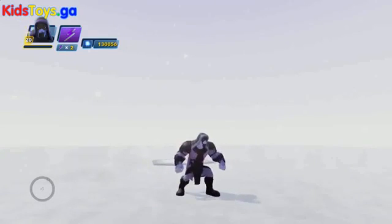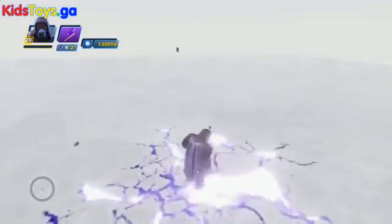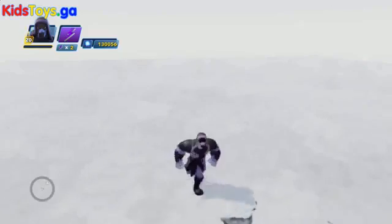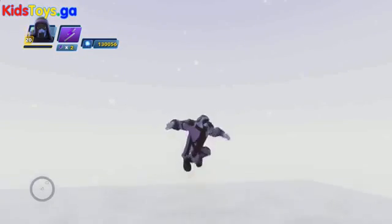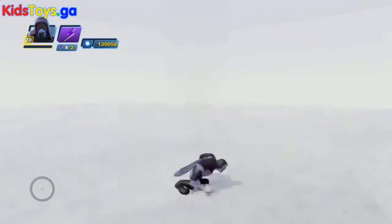We've got his ground pound, which is pretty cool — it's got a great animation with that extra blue-purple glow that comes out of the ground there. His dodge is pretty simple and straightforward. And his super jump, not super high, but it does the job.